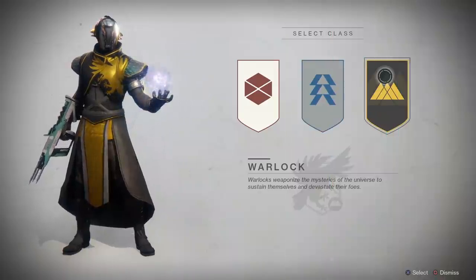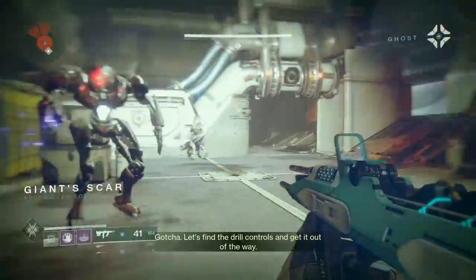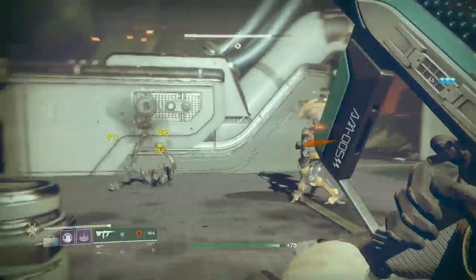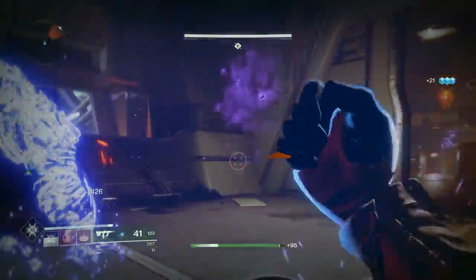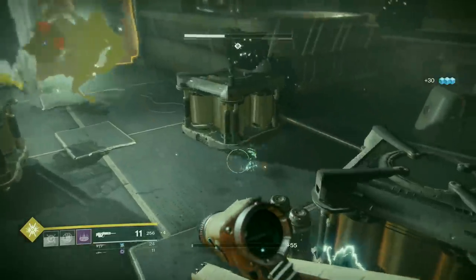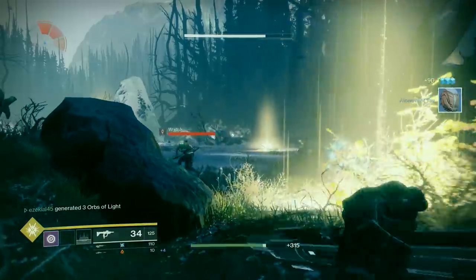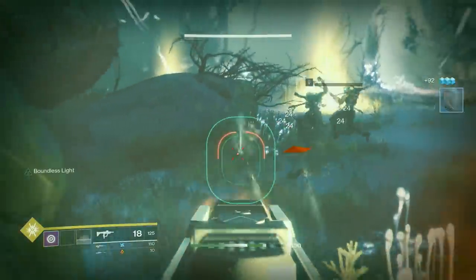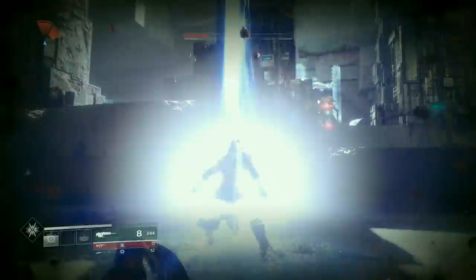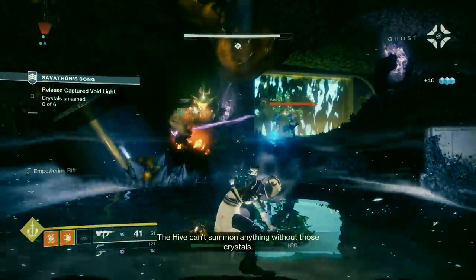Warlocks are Destiny 2's space mages. Compared to the other classes, the Warlock's mobility leans towards horizontal movement, making it tough to target. Its team healing benefits are only overshadowed by its potent attack spells. As the support class of Destiny 2, this Guardian is best in the hands of those who are actively aware of where your fireteam is at all times — to take advantage of the Warlock's main class abilities: Healing Rift, a close-proximity healer, and Empowering Rift, which increases damage.